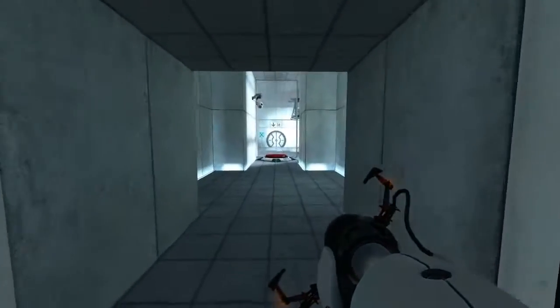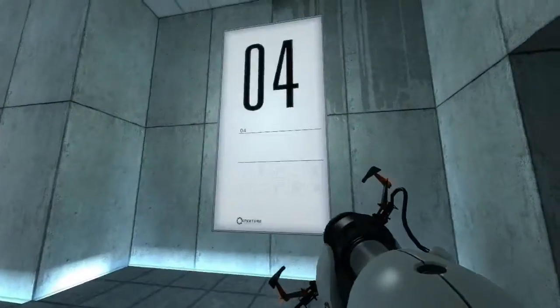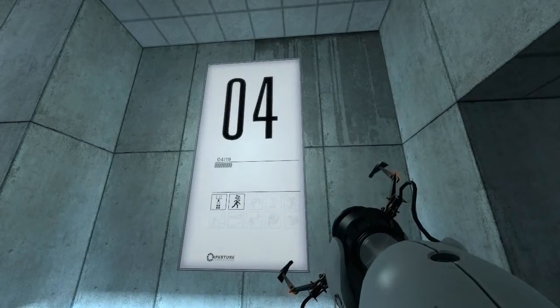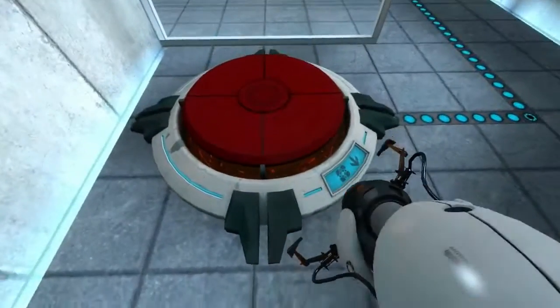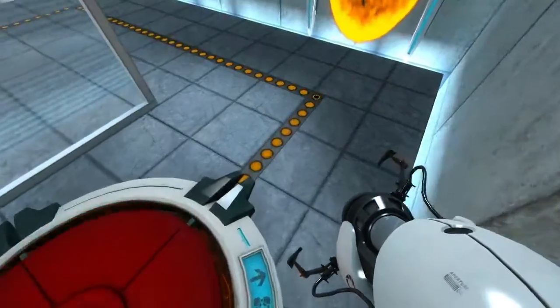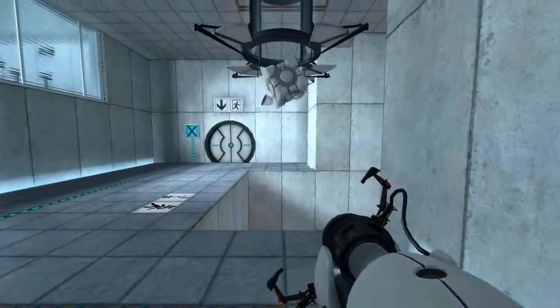Ladies and gentlemen, welcome back to Half-Life Fallout's portal guide. This is Testjammer 4, and what have we here? A super colliding super button which is directly connected to that door.